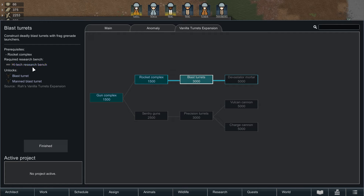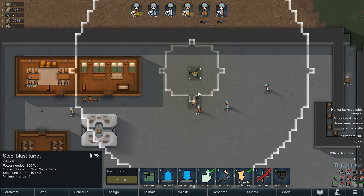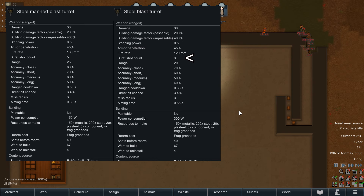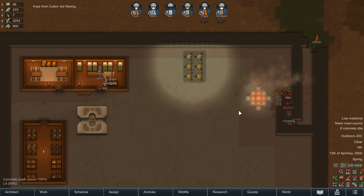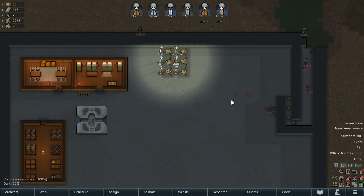From there you've got blast turrets, which also require microelectronics research. This is one of the first turrets that comes with two variations: automated and manned. They both have exactly the same material requirement, but all automated versions consume twice the power of a manned one. On top of that, automated turrets come in with worse stats — lower firing rates, burst counts, shorter ranges, less reliable accuracy, and longer aiming and cooldown times. So you do need to consider if these turrets are being built to be manned by a specific colonist acting as their ranged weapon, or constructed as an additional source of damage to supplement your firing line.